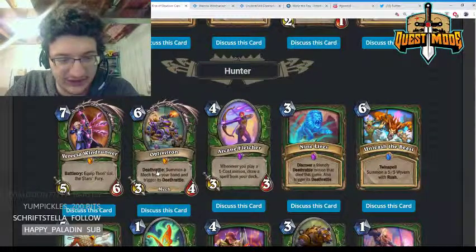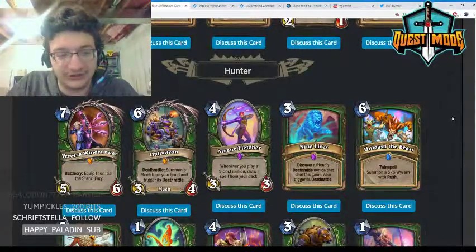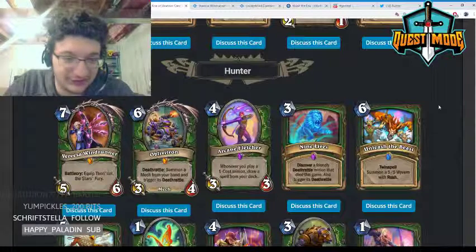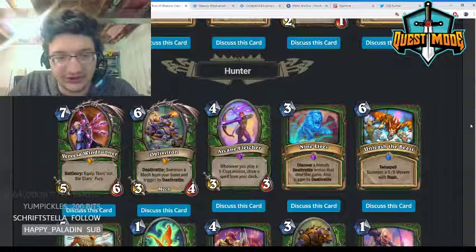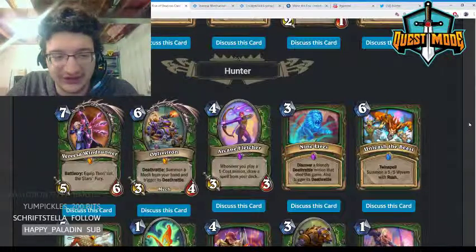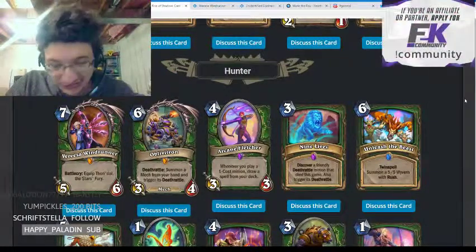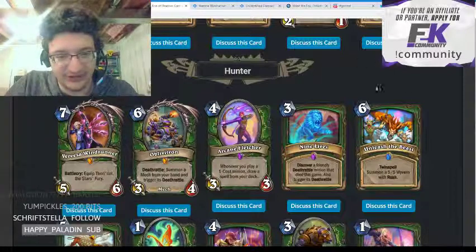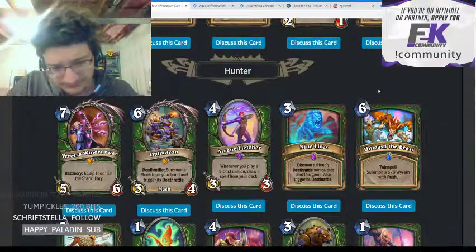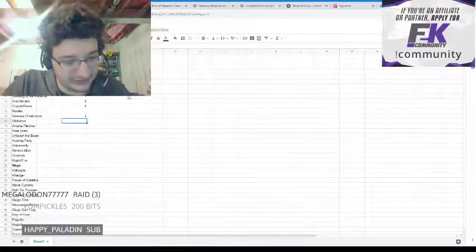Oblivitron — six mana 3/4 mech, deathrattle: summon a mech from your hand and trigger its deathrattle. This card is really slow. The only case where I think this is good is with Umbra — going Umbra into this — and even then it's just really slow. I don't really expect it to see any play; giving it a one.